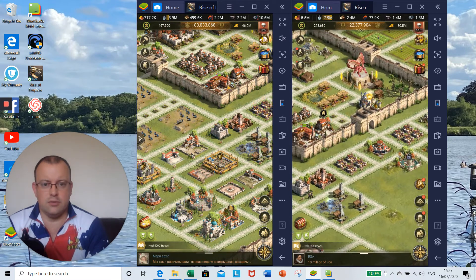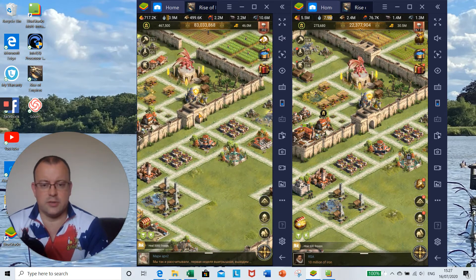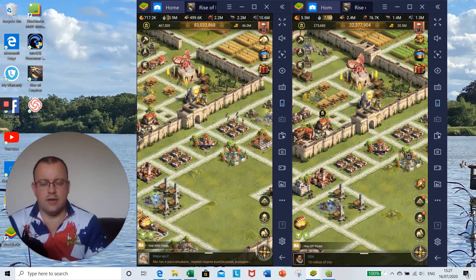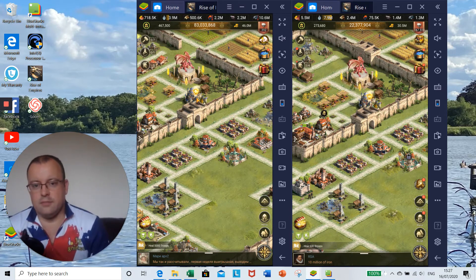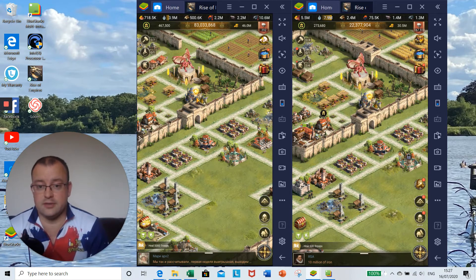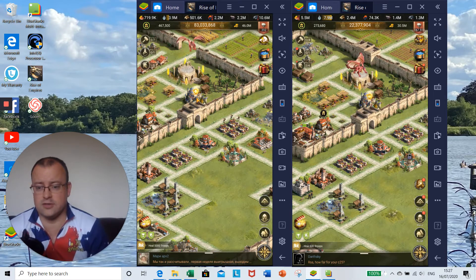So that is the progression: stick with farmer initially, then switch to trader at C19, then on to raider at C22. I'm talking about main accounts here. For your farm accounts, you don't want them to be raiders. Think about what resources you need from your farms — if you're really struggling for gold, have more farms as traders. If you're looking for resources, keep them as farmers so you can send them out together and get that increased load, especially on the class legion.